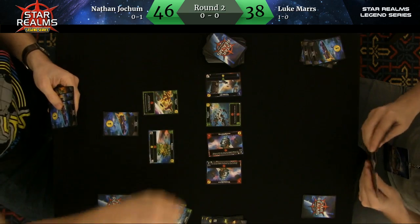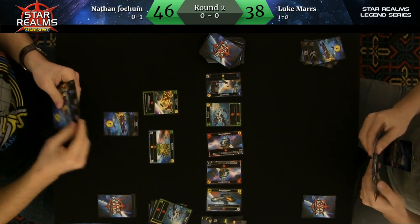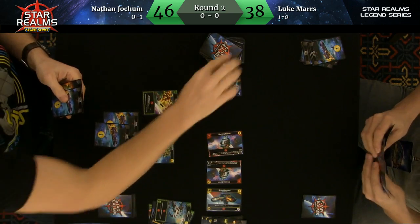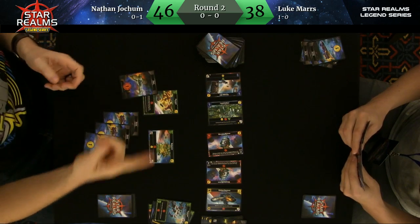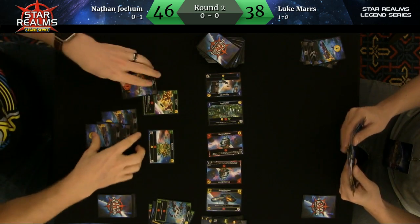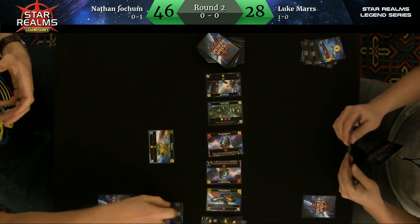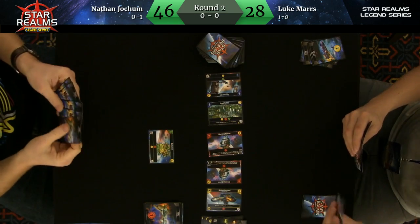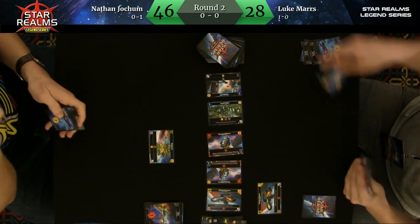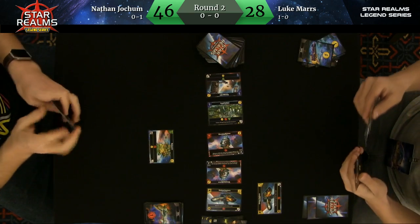They're very aware of the Warning Beacons out there. He's not getting rid of those — he's leaving them. He's saying he likes this smaller row, he likes fewer purchase opportunities. He's the aggressive one, he's the one who has the damage. He likes the direction his deck's going versus Luke's — he's way ahead on score right now. He wants to keep this going and just push his opponent off the table.